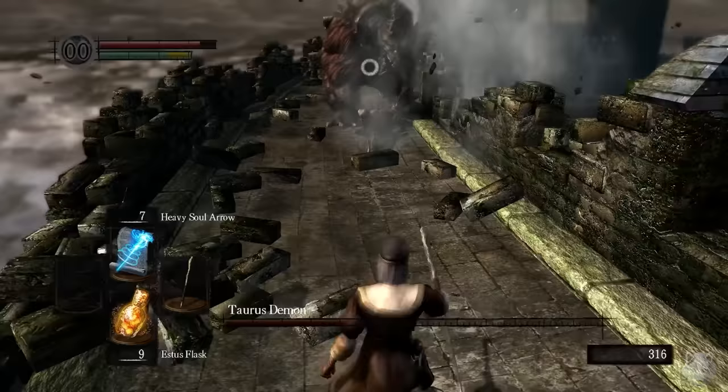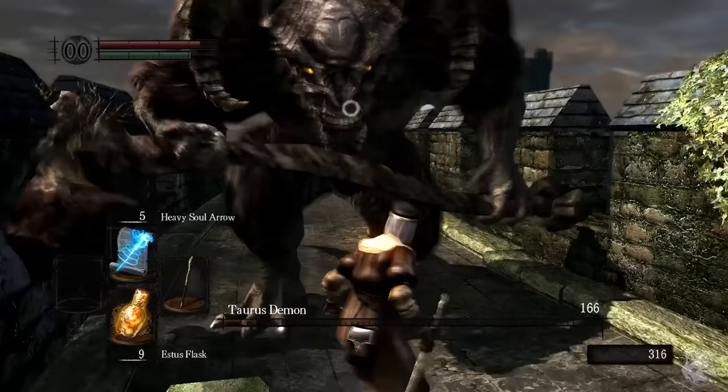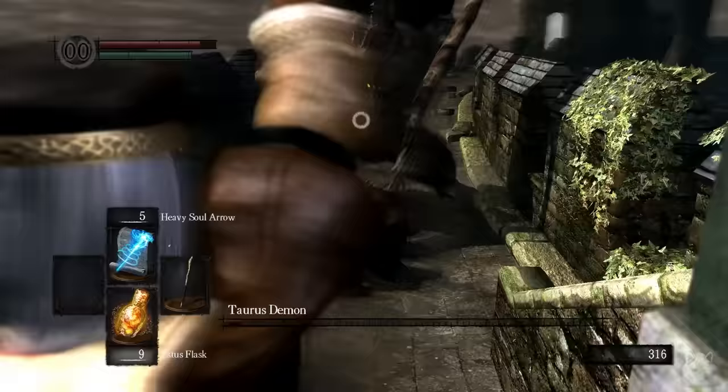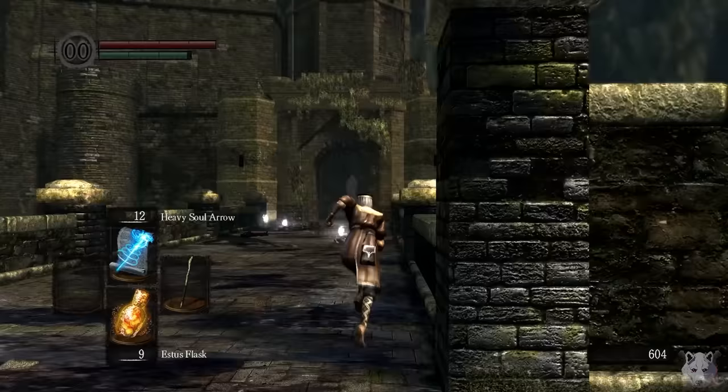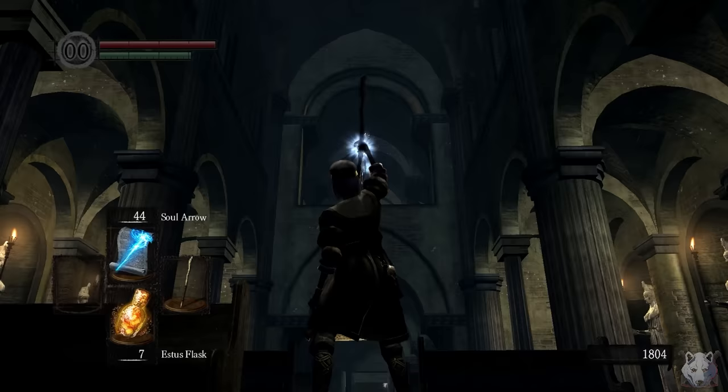There is one other problem with this run you can start to see here. FromSoft knew that sorceries were baby easy mode, so they decided that the more damage a spell could do, the slower it gets casted. It's something to keep in mind going forward because the windows to attack on bosses are going to get smaller and smaller. For now though, we head under the Hellkite Drake and do our best at trying to free-aim spells. It doesn't go so well. Eventually we land a hit — and he's magic resistant. That's fine. I know his true weakness.